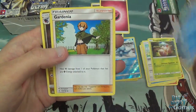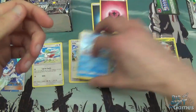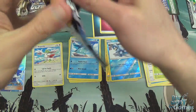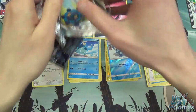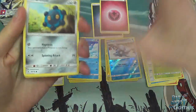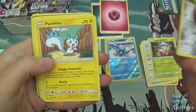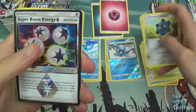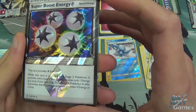Piplup, Gardenia, and Gabite. I can just imagine the comments — why are you saying the name wrong. It's because I can't pronounce them. Bronzor, Kibble, Pachirisu, Yanma, Murkrow, and a Super Boost Energy. That looks really cool. I do like the foiling on that.